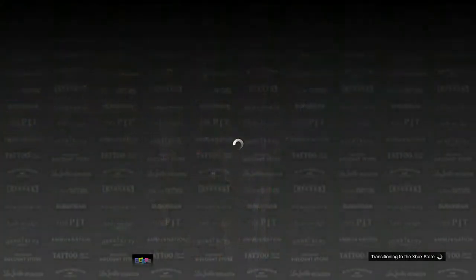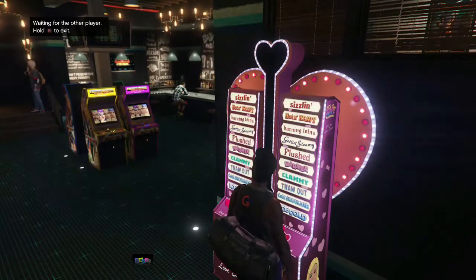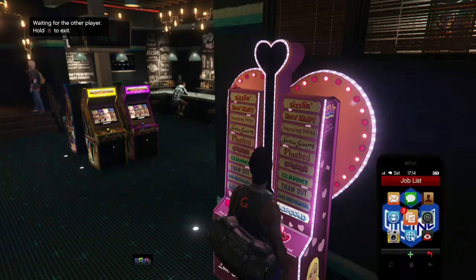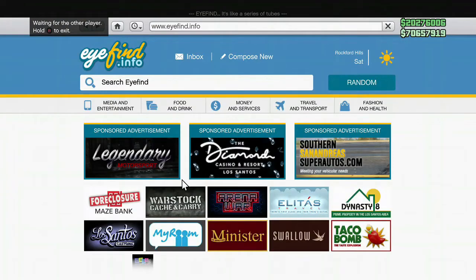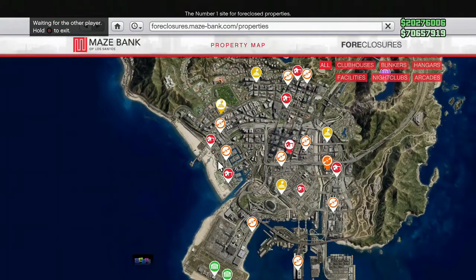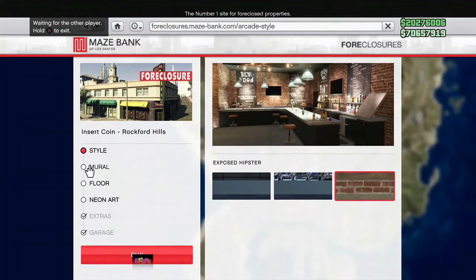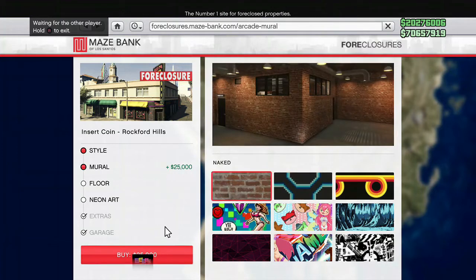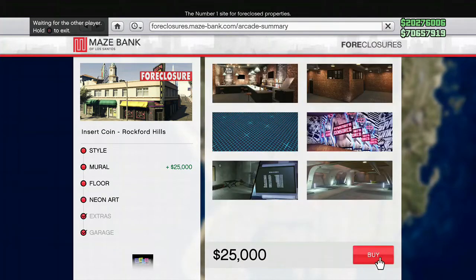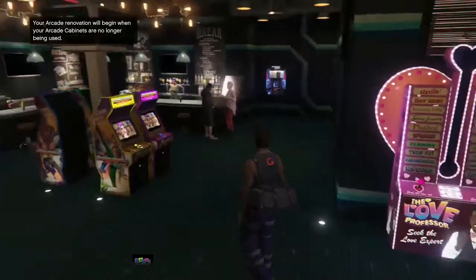Very important: don't move. Press pause, go to purchase shark cards, press B to back out. Once again, don't move. Take your phone, go to the internet, go to the Foreclosure website, enter the site, and renovate your bunker. Go to the relevant section and purchase the cheapest option — around 25,000 dollars. Buy it, then back out of the internet.